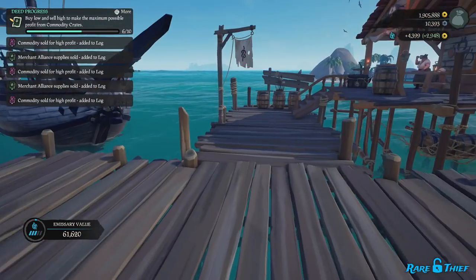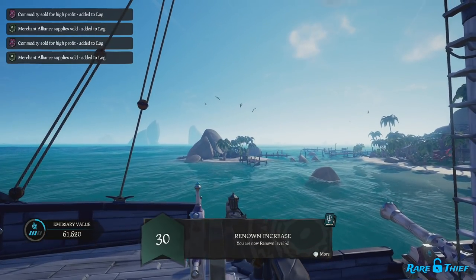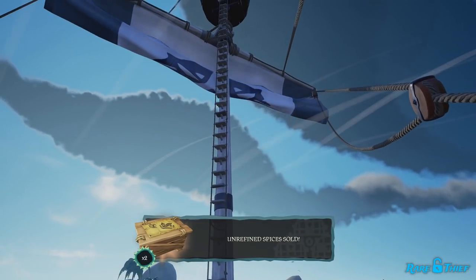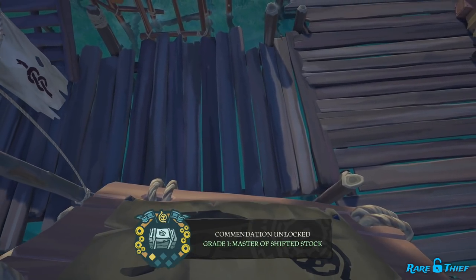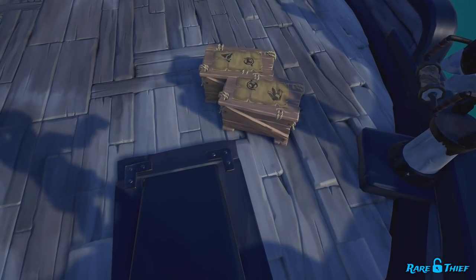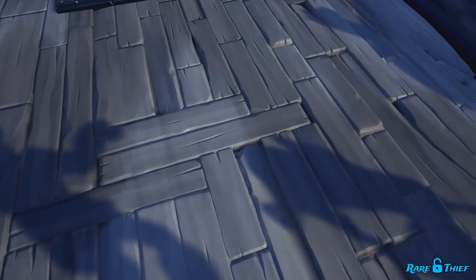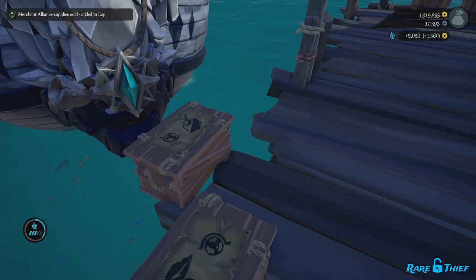So another strategy might be to sail to each outpost and sell every commodity you have for the maximum increase to your emissary grade, then purchasing all of what that outpost has to offer, and sailing over to another outpost where you'll sell all of it there. That way, your grade and your multiplier on your earnings increases faster. Which strategy you employ will likely depend on risk preferences for having more crates on your boat to lose, how long you intend to trade along these routes, whether you intend to take on other merchant voyages to raise your emissary grade, and how long you're comfortable sailing around flaunting that high emissary grade flag.